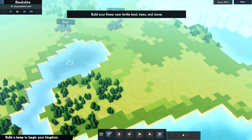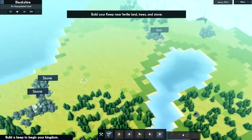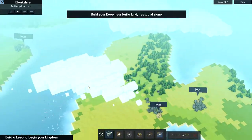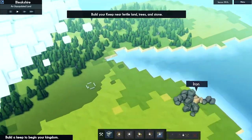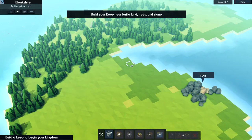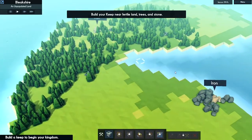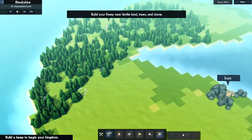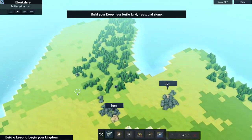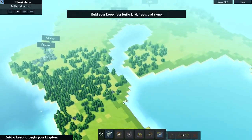Build your keep near fertile land, trees, and stone. There's iron here, fertile ground right here, trees over here, and stone. Where's all the fertile ground? There's iron, stone, this is all fairly fertile. Not a lot of fertile ground right here, although over through the woods there's a bunch — so we could convert this whole tip of the island into food.